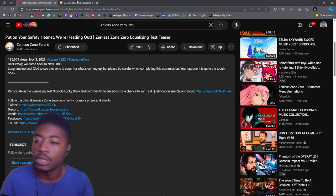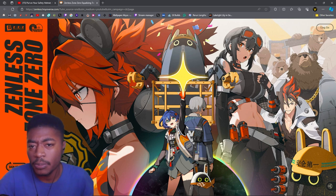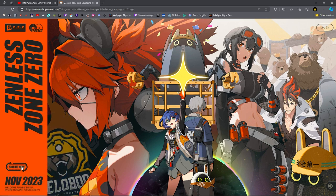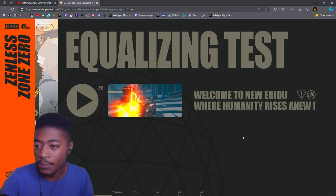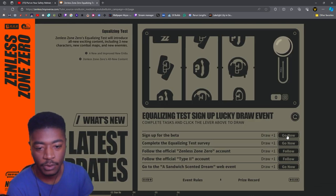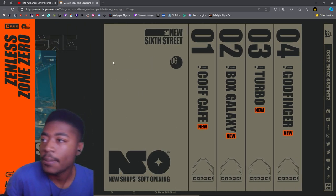Here is the official website - you can find it in the video description. You can go to the actual website and sign up to be part of the beta. The beta is going live from November 4th to November 8th - that might be the sign-up period or the actual beta window. You can log into your HoYoverse account and sign up in the bottom right-hand corner. Your email will likely get a confirmation on whether you got in or not.